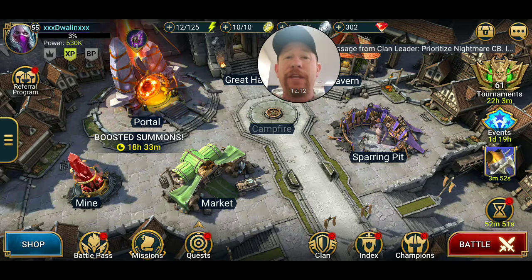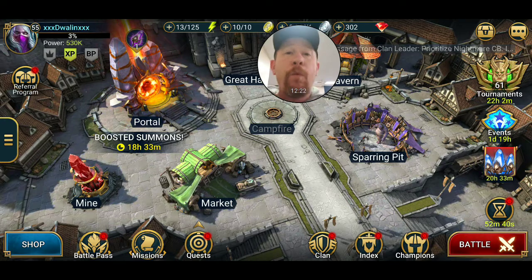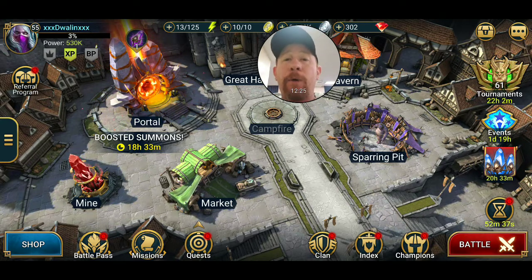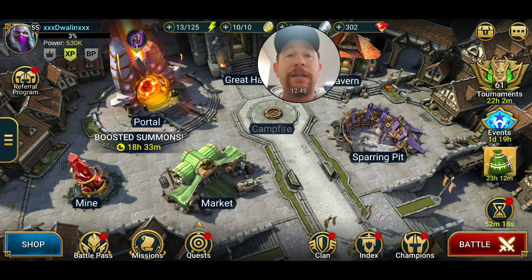Everything is interconnected - everything builds on each other. Once you hit a wall on one priority, rotate to the next priority; once you get stalled on that, rotate to the next. Remember, the most important top priority is your campaign farmer. If you haven't seen that video there'll be a link above me. If you haven't seen the rest of the playlist, there'll be a link at the end on the right-hand side to take you to the beginning of the top priorities playlist.